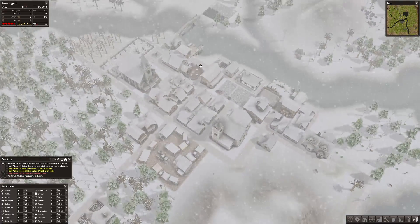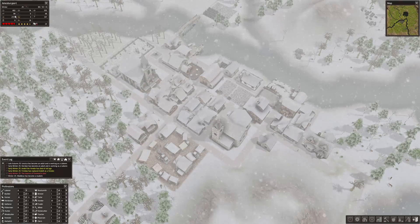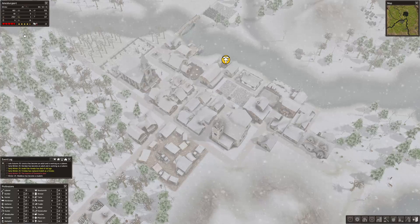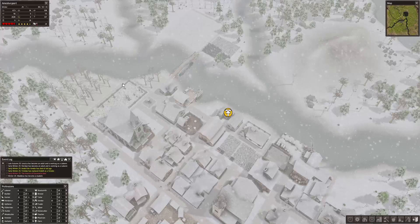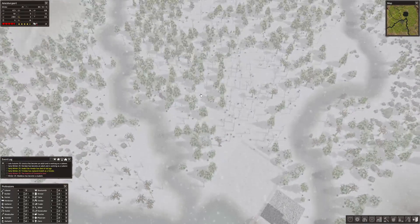We have two woodcutters, so they should be able to build that reserve back up pretty quickly. Look at that — we're back up to almost 3,000 food. That's great, 2,500 to 3,000 is way better than we were not that long ago.